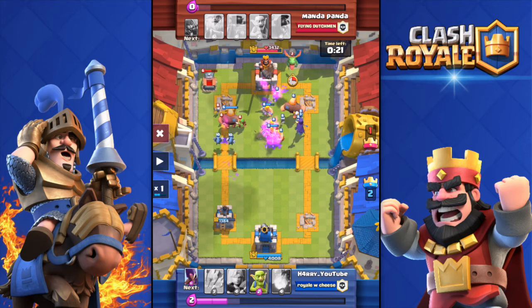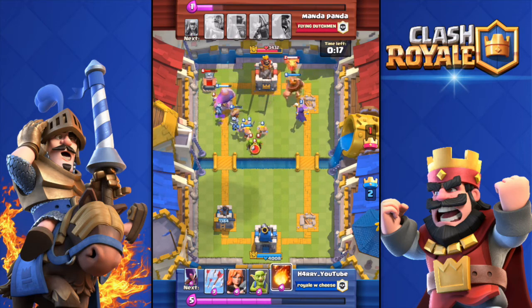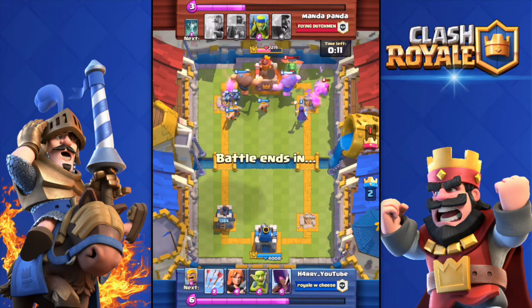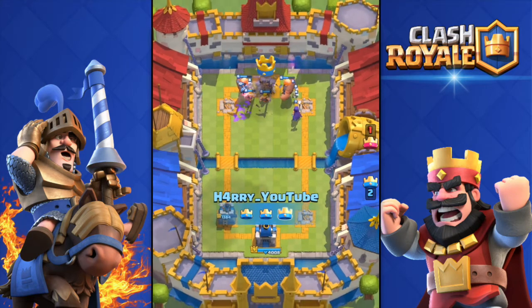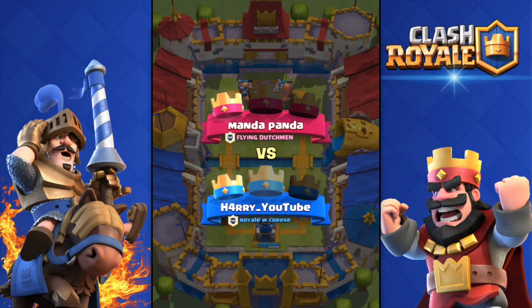Look at all those troops — two Giants, Barbarians, Minions, Goblins, Witches. It's a mess. I fireballed because I had nothing else to do at that point. I knew I'd get the three-crown. Even more Goblins spawning — and boom, there we go with the three-crown. So that was the replay; now I'll show you two live attacks.